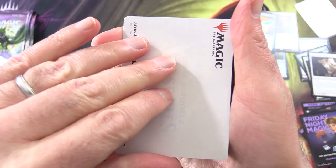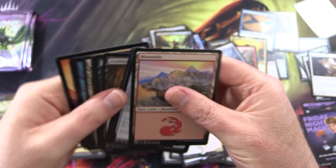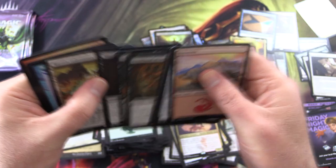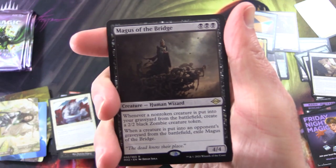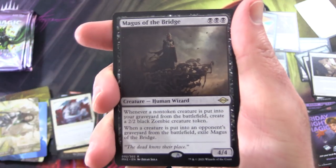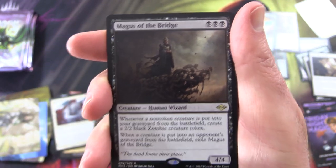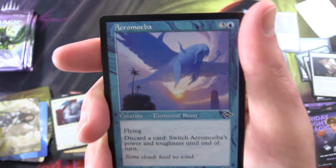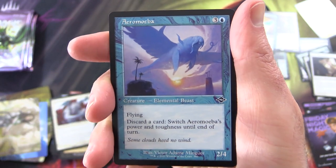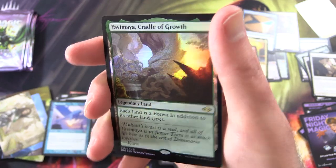Arcus Acolyte — take a squiz, some awesome artwork. We've got Magus of the Bridge — some pretty awesome or awful artwork depending on your perspective. Riptide Laboratory, Aero Miba which looks like a giant flying walrus. Foil Yavimaya Cradle of Growth — that is a nice pull. Maybe this squirrel can tell us about the list.